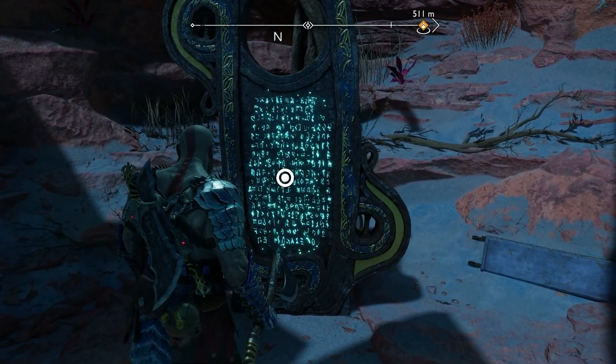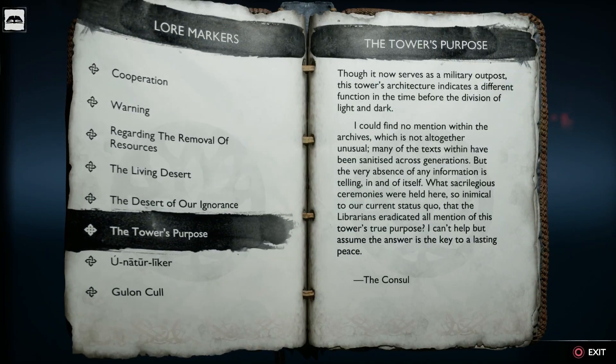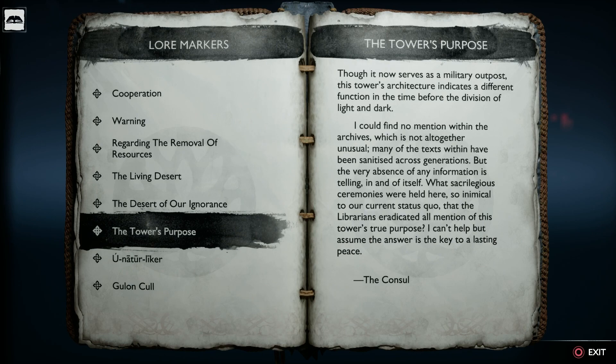Alright, let's read this one. The Tower's Purpose. Though it now serves as a military outpost, this tower's architecture indicates a different function in the time before the division of light and dark. I could find no mention within the archives — many of the texts within have been sanitized across generations, but the very absence of any information is telling in and of itself. What sacrilegious ceremonies were held here? So inimical — I don't know that word. Like 'inimitable' means someone you can't imitate, so maybe inimical is similar — so inimical to our current status quo that the librarians eradicated all mention of this tower's true purpose. Can't help but assume the answer is the key to a lasting peace.